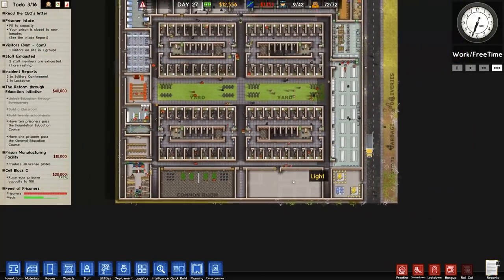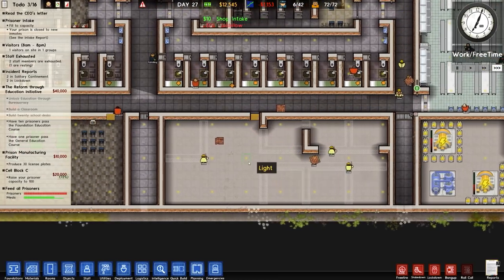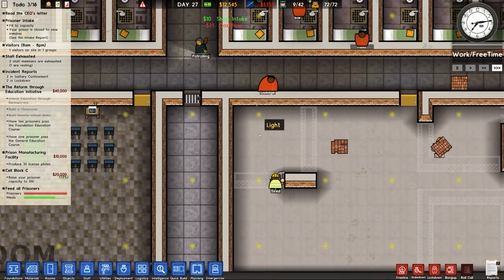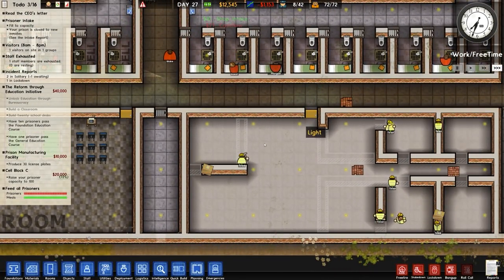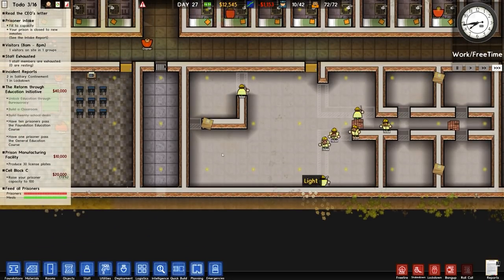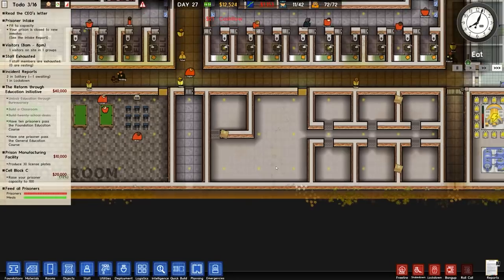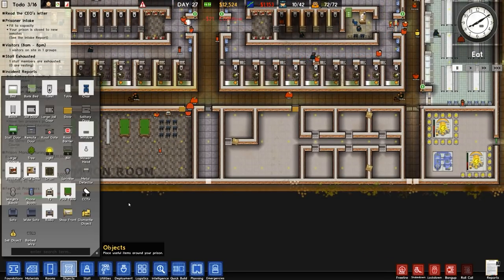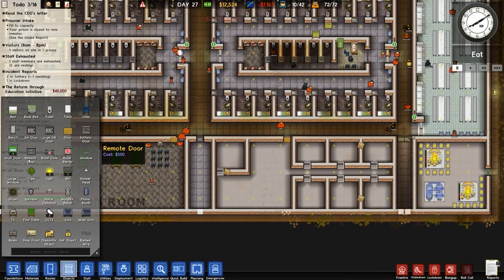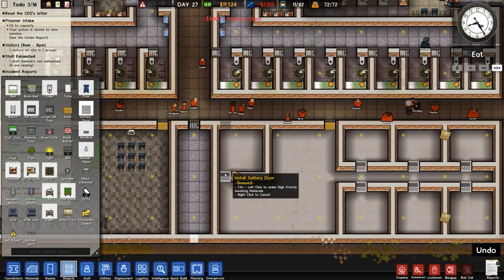Over here we'll build this area where we're going to have our gang leaders - red, green and blue - as well as the second in commands. They'll also have a security room here which will be the only way in or out, as well as an area for eating. We'll dismantle that door, go over to our doors here and place a solitary door there and there.